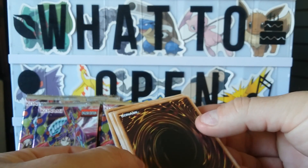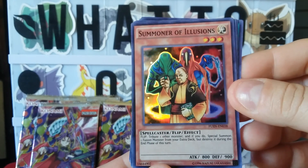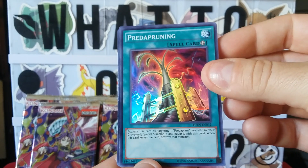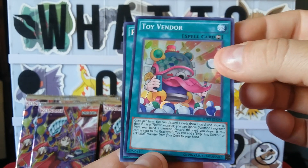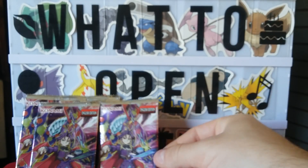All righty guys, here's our next pack. Come on — and we'll get to the back. A Summoner of Illusions, Preta Pruning, Freight for Sheep, Toy Vendor, and the Preta Phonics — we had that one already. All right, nice pack guys.